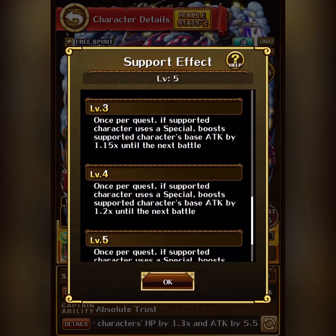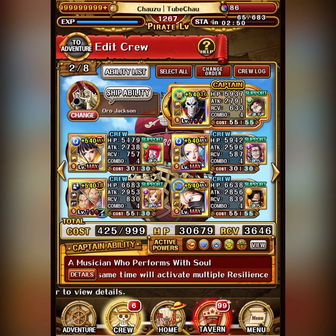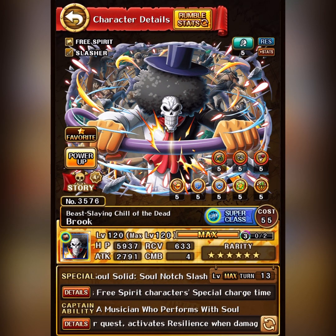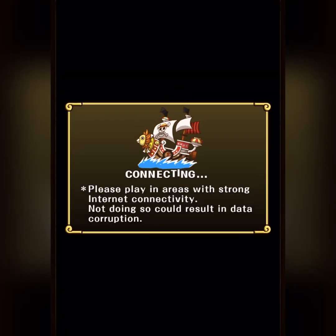He can attach to any Mugi, and on use of special you get a 1.25x base attack increase, and this is huge. Let's take a look at my Brook's current attack — he's limit break expander level 120, he has almost 2,800 attack, and that's multiplied by 1.25x, so we're talking over 3,500. That's a lot of attack, and it really helped make up the difference.